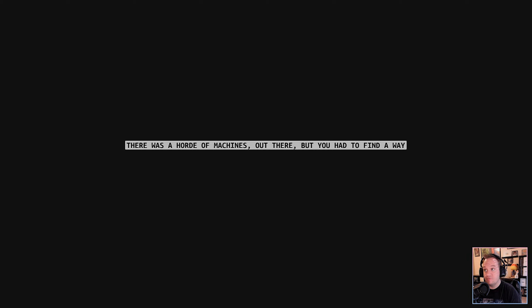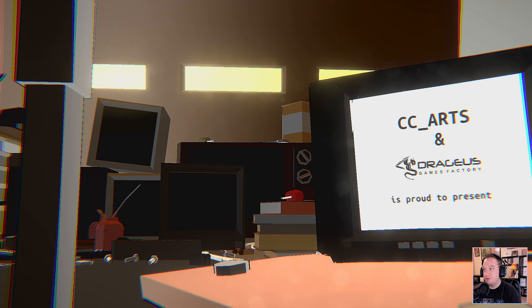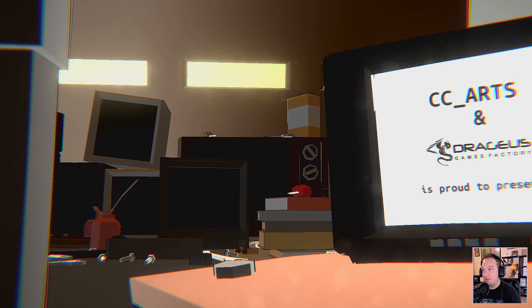Hello and welcome to the Switch Underground. My name is Danny. Today we're going to take a look at Grood. It is a super hard, super fast shmup, and this game code was provided by the publisher. By CC Arts and Drageus Games Factory.